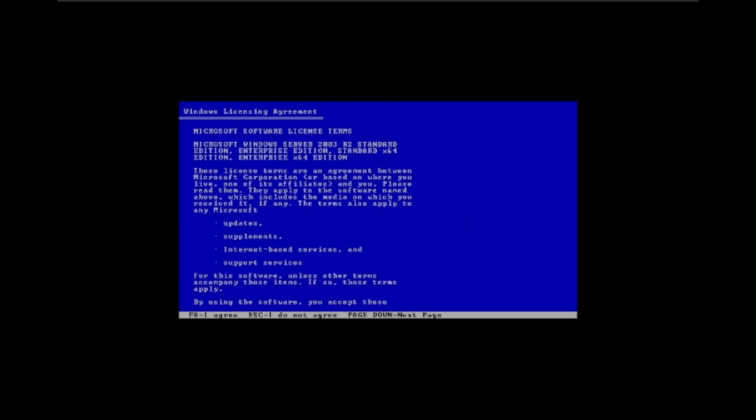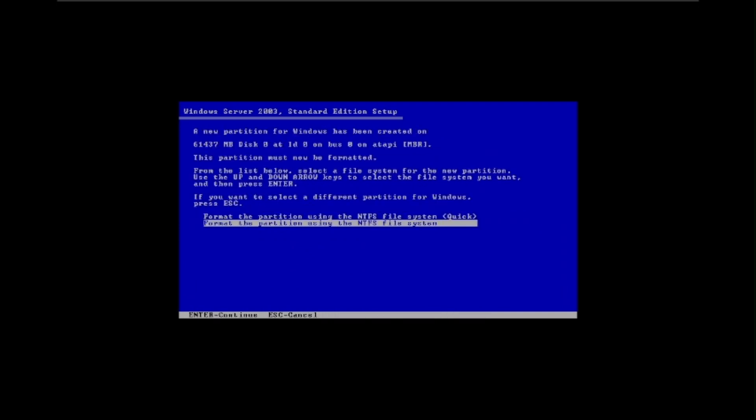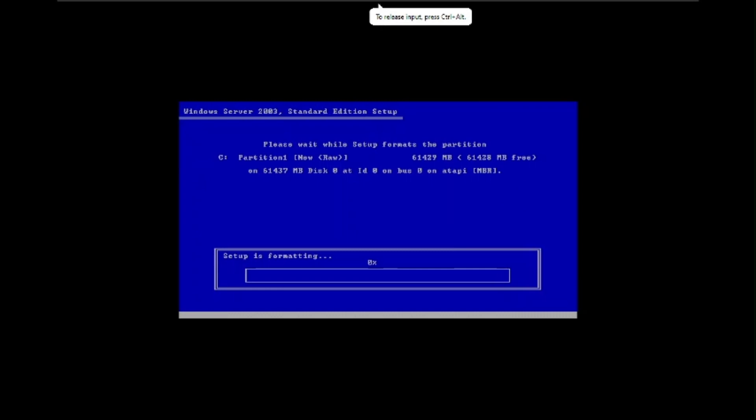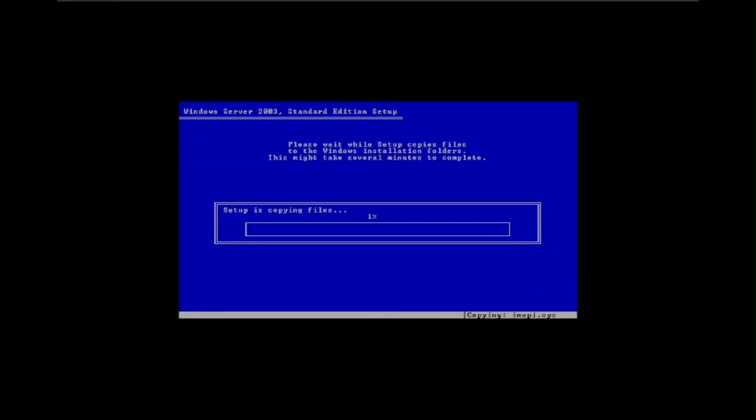I'm going to spend some time throughout the setup but I'll talk briefly. Now let's load the setup. Hopefully I won't have any blue screens because I set the VM version to Server 2016. I'm installing Server 2003 and for now I have no issues. We have the standard edition. I'm going to format using NTFS really quickly. Now we'll just install this with no issues, hopefully.